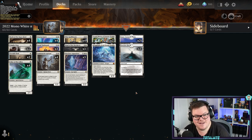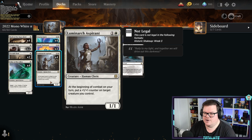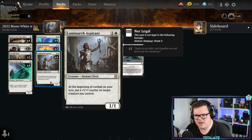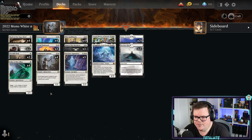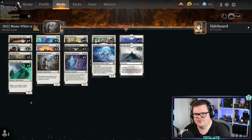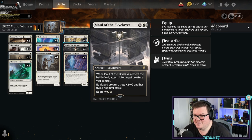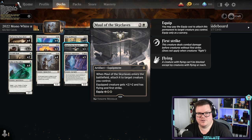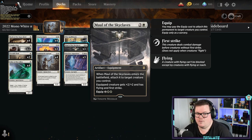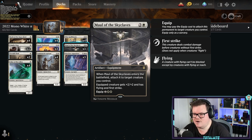Luminarch Aspirant at the beginning of combat puts a +1/+1 counter on a creature — one of the most important cards in the deck and normally a kill-on-sight card because it builds up your other creatures. If you go turn one Usher of the Fallen and turn two Luminarch Aspirant, you're attacking with a 3/2 straight away and that's where the aggression really comes from. Turn three you could then play Skyclave Apparition, making that 3/2 a 4/3 with the Aspirant, and it comes in as a 2/2 on top — you're attacking for six in the air.